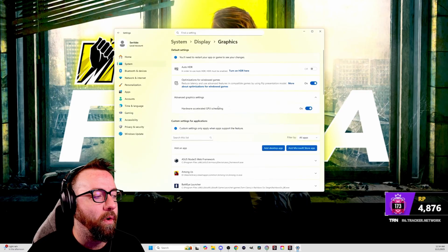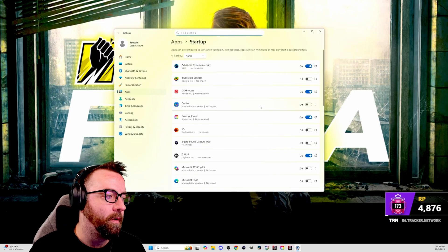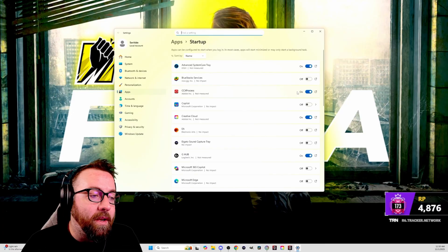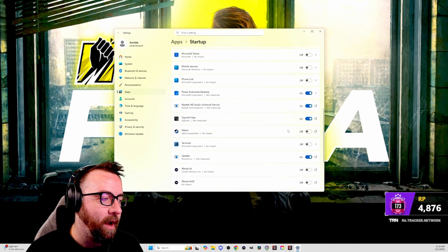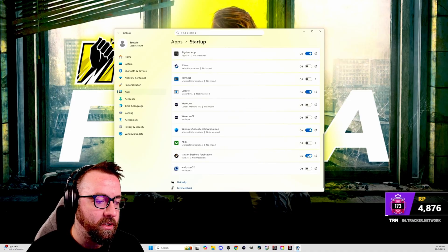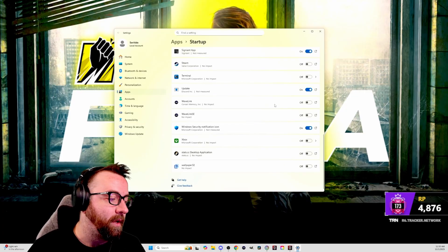A couple more settings: go to System > Display > Graphics, go to Advanced Graphics Settings, and turn that on. Also go to Startup Apps and go through them, turning off things that don't need to run when you boot your computer. It will save you RAM and CPU usage. Definitely go through this every now and then. For example, I have R6 Stats set to launch automatically — I don't need that on at boot.